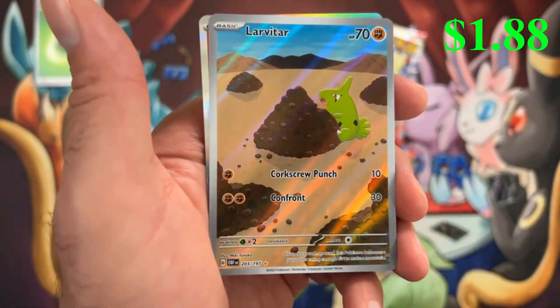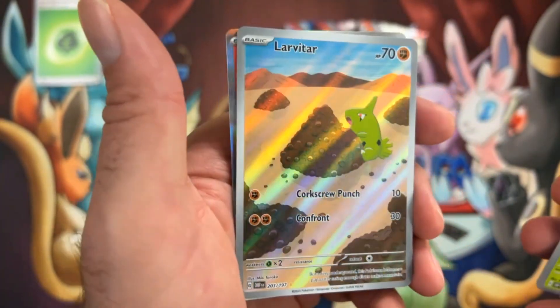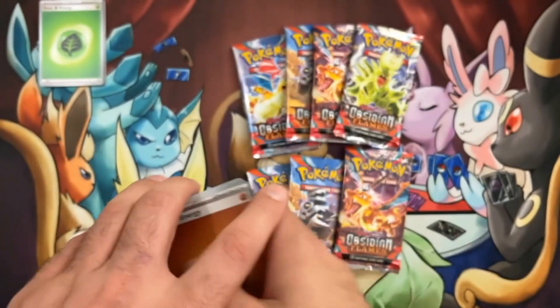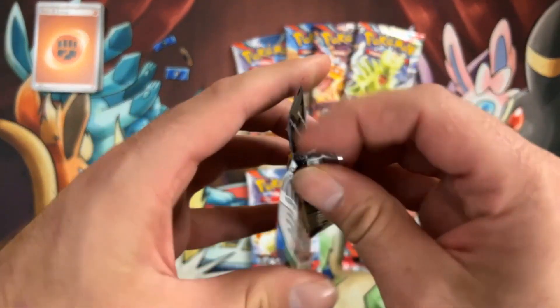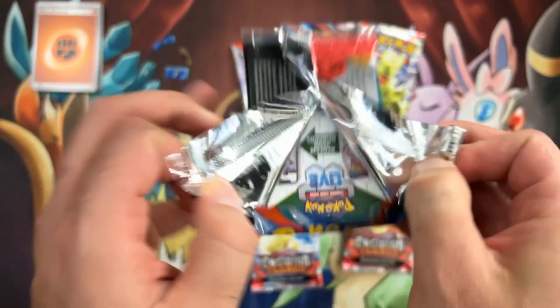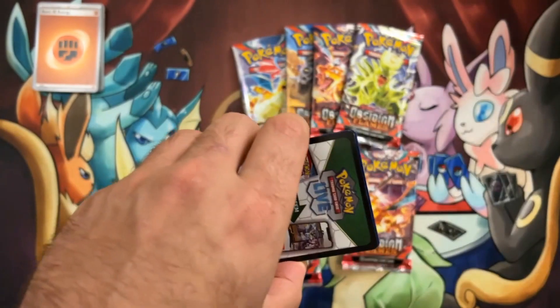Altaria in the reverse. There's the Larvitar and the full art alternate. And an Intei. So two packs, two hits — that's all right. Like to get a hold of another gold bordered card, that'd be kind of cool.